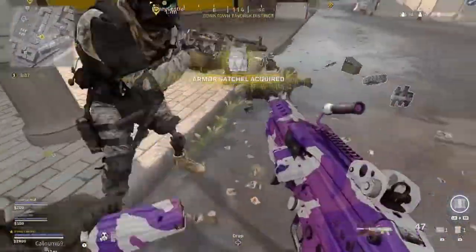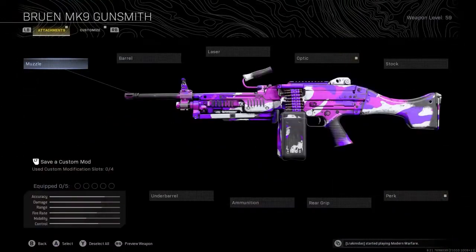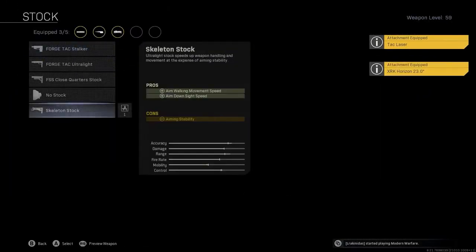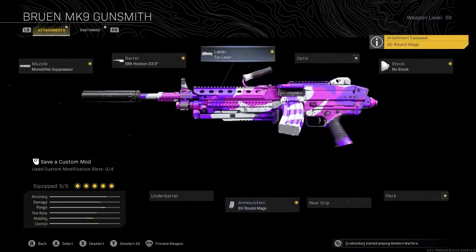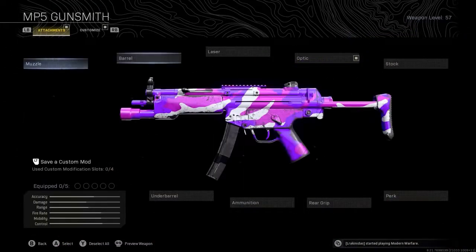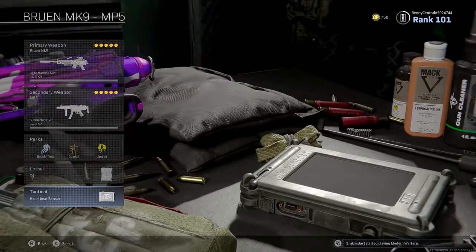My seventh loadout is something I love to use to mix it up — the Bruen MK9 LMG with an MP5. The Bruen is an underrated weapon that can be found as floor loot in Season 4 with some decent builds. On the MK9 you'll want the Monolithic Suppressor, XRK Horizon 23 inch Barrel for extra mobility over the Summit, the Tac Laser, the No Stock attachment, and the 60 round mag which really transforms the Bruen into a beast. You can also swap the Tac Laser for the VLK scope to take advantage of that aim assist. The MP5 remains the same build, with Double Time, Overkill and Amped, C4 and Heartbeat Sensor.